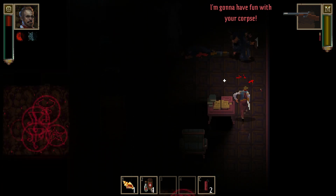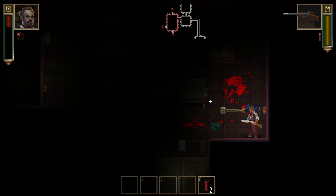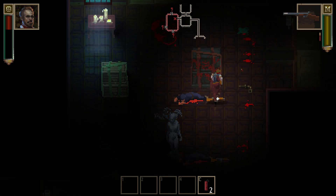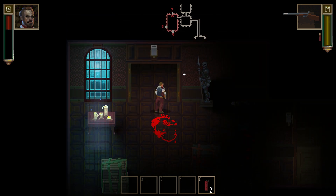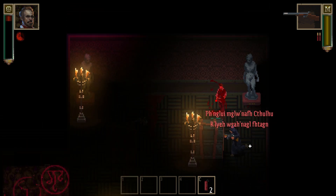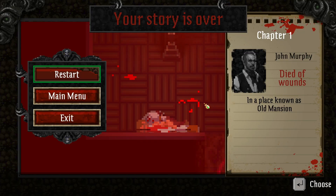Reload! Heal! I'm gonna die. I gotta be a little faster on my feet and work on my aim a bit more — simple as that. Let's keep going north. Goddammit. Definitely gonna die now. Your story is over. John Murphy died of wounds in a place known as Old Mansion. Well, that wasn't too bad for a first attempt. We'll try it again next time. Thanks for watching.